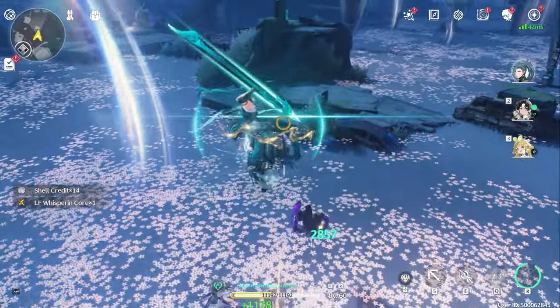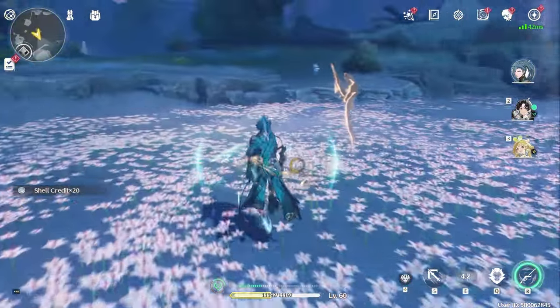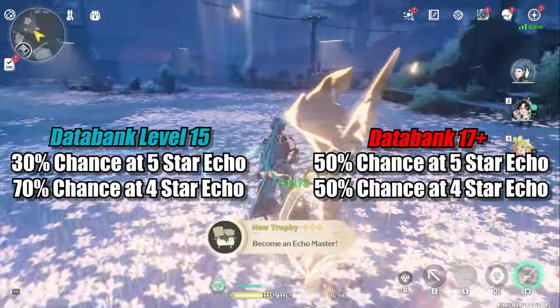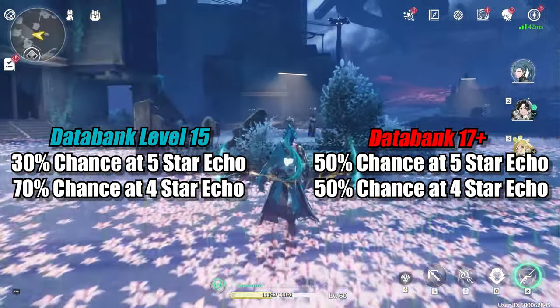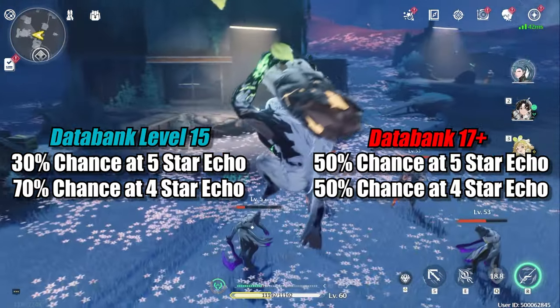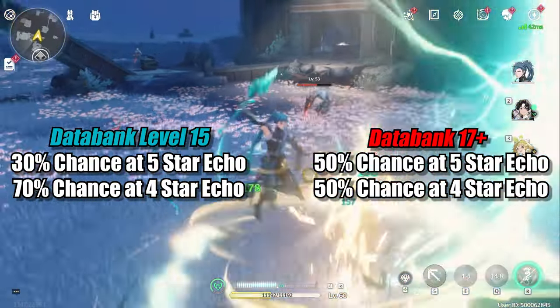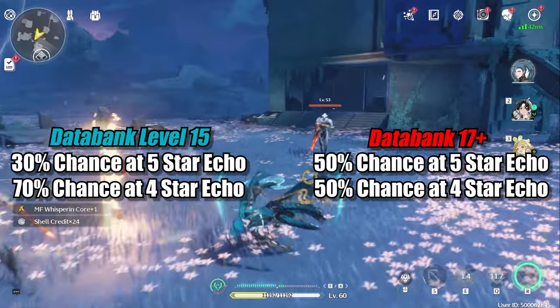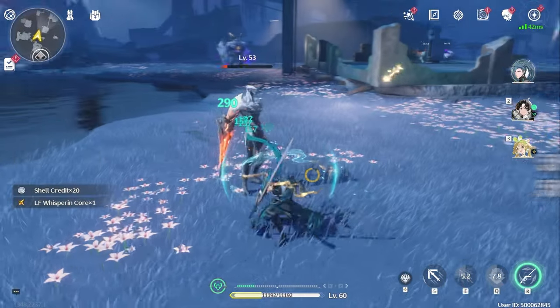Once you hit databank level 15, you can start farming 5-star echoes, but there is a small caveat. At DB15 you only have a 30% chance that any given echo is a 5-star. It's only once you get to DB17 that you have a 50% chance, which is obviously much better if you're trying to get those coveted 5-stars. If you're the patient type, I recommend going back around the map and farming random 5-star echoes again until you hit databank level 17.